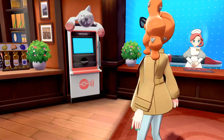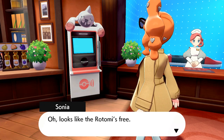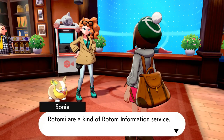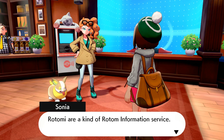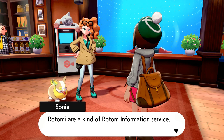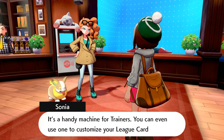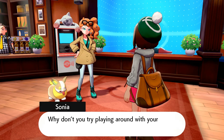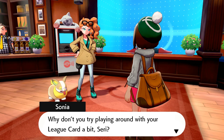Look at her little Yamper! Oh, it looks like the Rotomi. Rotomi are a kind of Rotom information service — it's a handy machine for trainers. You can even use one to customize your League card. Why don't you try playing around with your League card a bit?